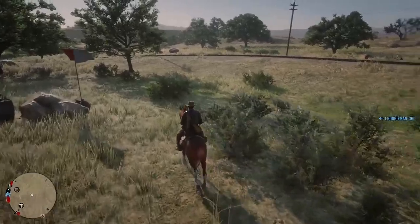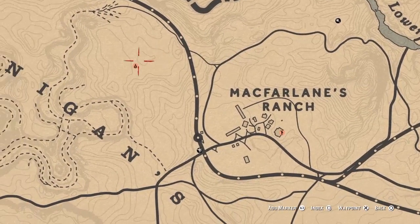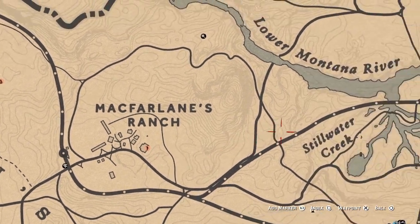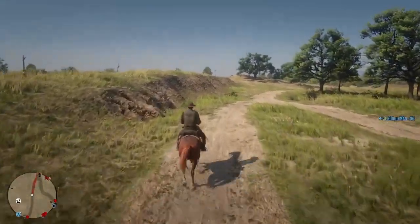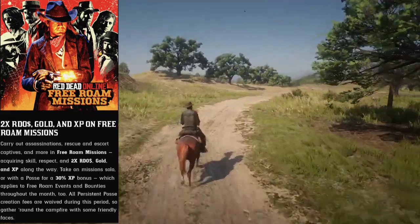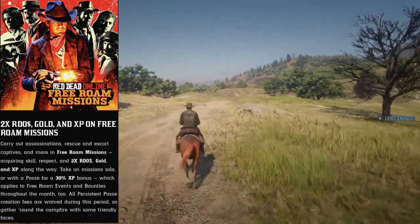For all those new players who don't know what classifies as a free roam mission — free roam missions are pretty much anything marked with these little peach markers on your map. This includes blood money missions and stranger missions, which are scattered all over the map. This month there's a bonus for free roam missions: you'll get double money, double gold, and double XP for completing any free roam missions.